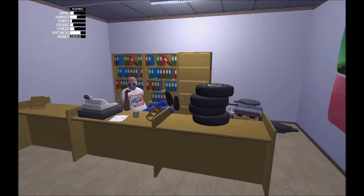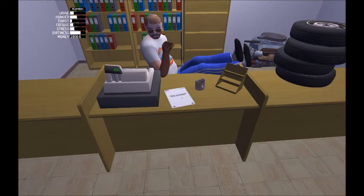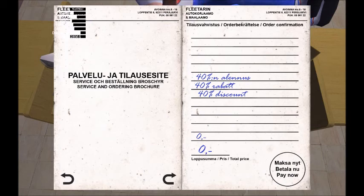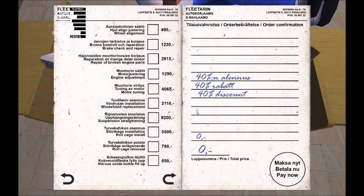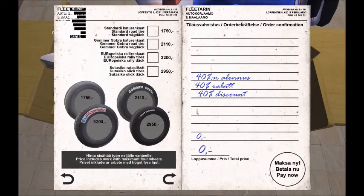Excuse me — I just had a giant sneeze and I spit everywhere. Bit of a catastrophe. I was so discombobulated by the sneeze I can't even talk. Everything's fine though — I'm not dead or anything. There's a 40% discount, which is a good thing. So where's the tire replacement area? Standard is 1,750 marks, or we could go for Gamer Gobra, which is also street legal but more expensive. I think we're just going to be on the cheap side and do the standard wheels for now.